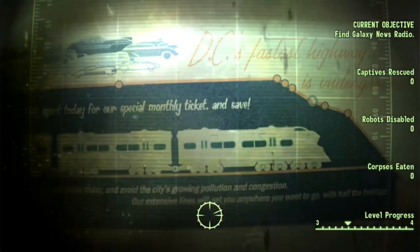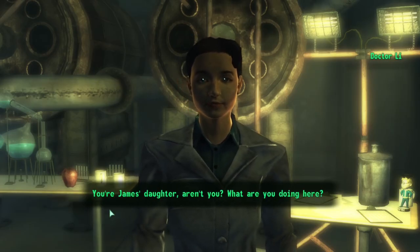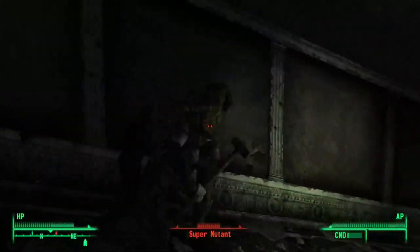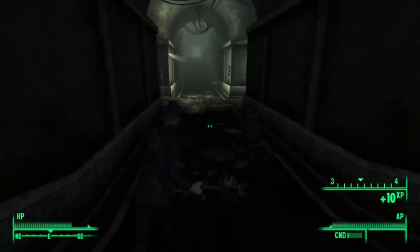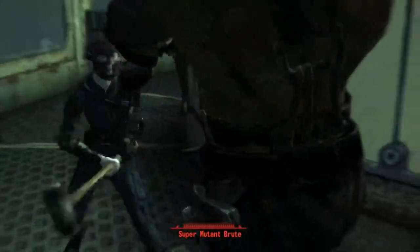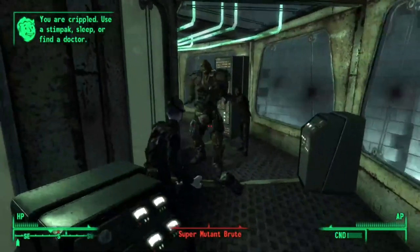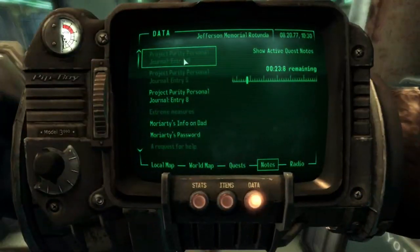Now with my newly acquired friend by my side, I returned to Rivet City and inquired about my father. She told me of Project Purity. The mutants inside were a pushover with the combined forces of me and Jericho — me knocking at their knees and Jericho unloading into them with his assault rifle. We made our way through very easily, not even having trouble with the brute in the rotunda, him going down as quickly as the others. Finding the holotapes, I learned of my dad's location, making sure to clear out the whole building beforehand.